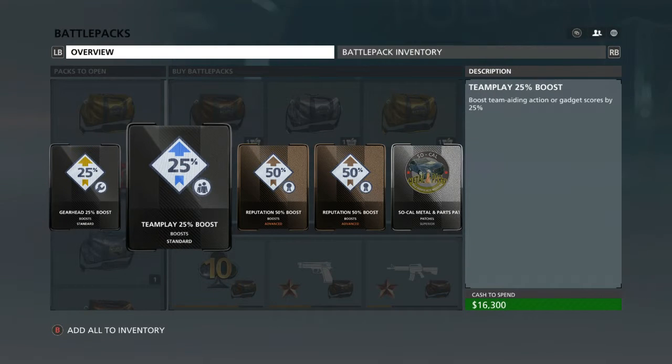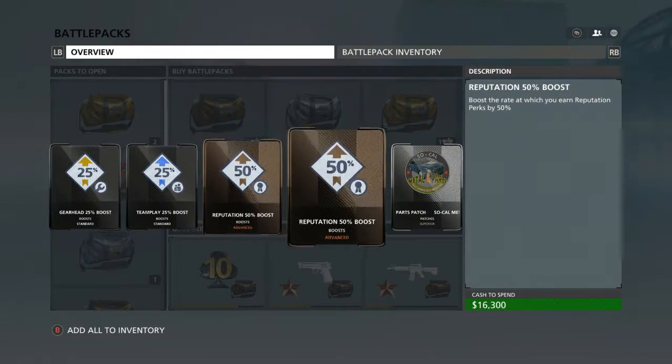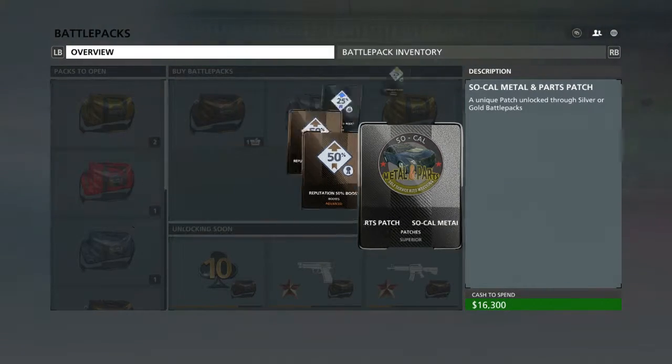Right here we have Gear Head 25% Boost, Team Play 25% Boost, Reputation 50% Boost, another Reputation 50% Boost, and Solakon Metal and Parts Patch. So we got a new patch.